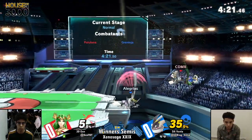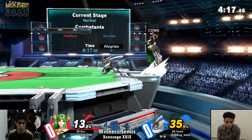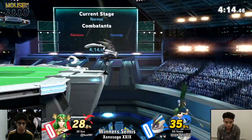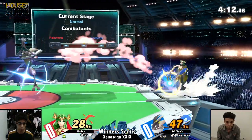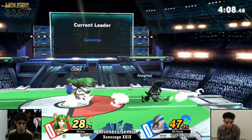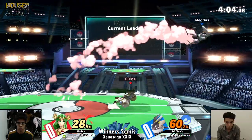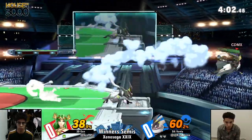Can't get him with the back air. There's a back air there though. Going to tag him a little bit with a dash attack. Venya just giving Jen a hard time getting him back to stage. Catches up with the Nair, forward throw.